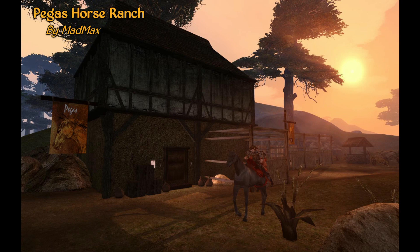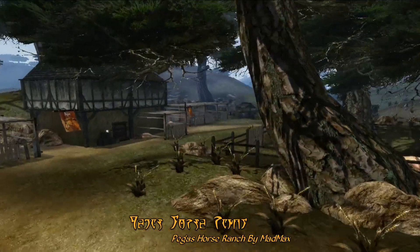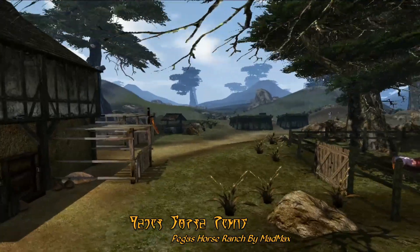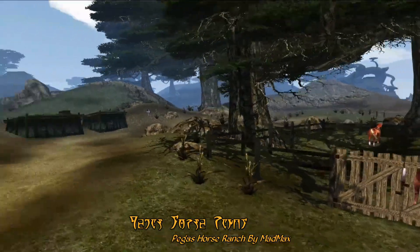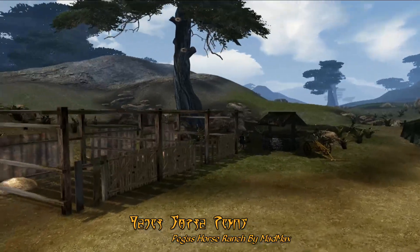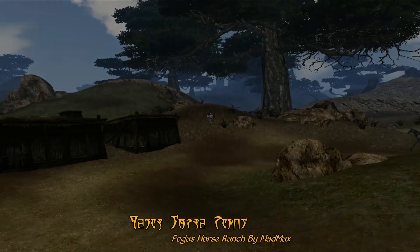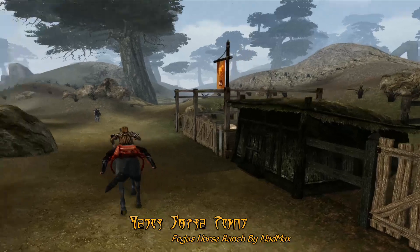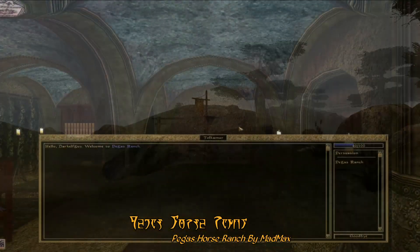Which this week is Pegasus Horse Ranch by Mad Max. This mod adds a large horse ranch and stables right near Vos in the Grazelands, and it's really a decent sized complex with a number of horses, as you might expect, and various facilities to train them in. It even has an NPC that just travels around the whole compound on horseback, offering various wares such as carrots and hay to feed one's own horses with.